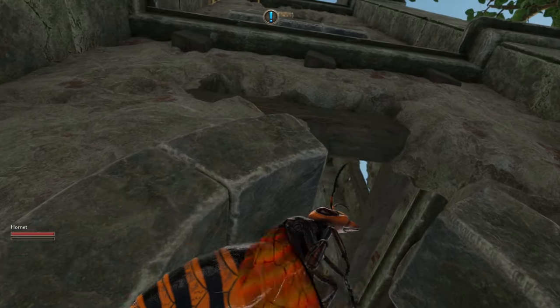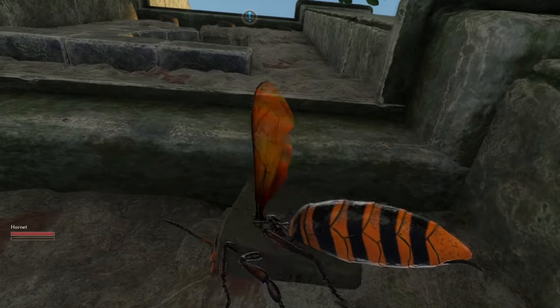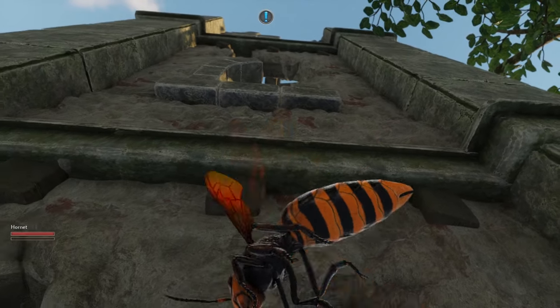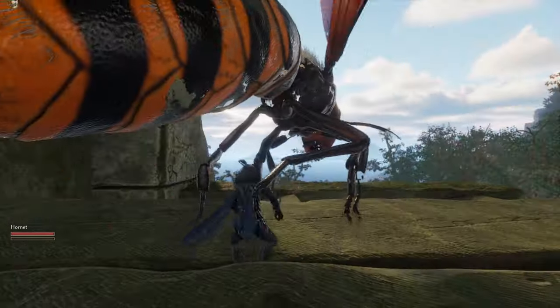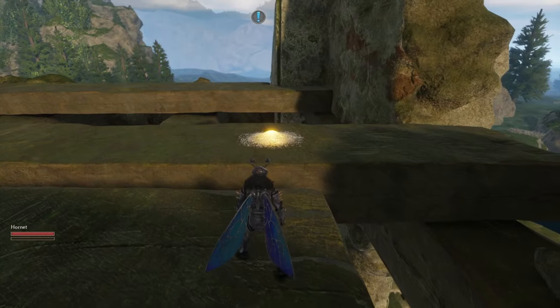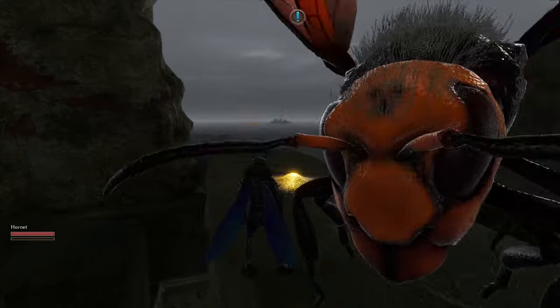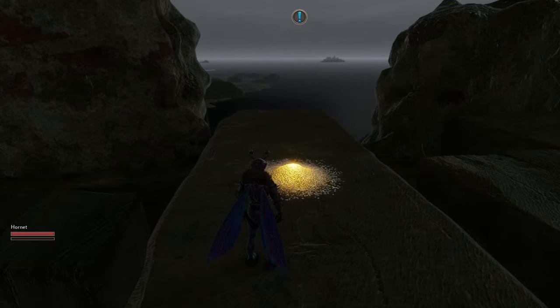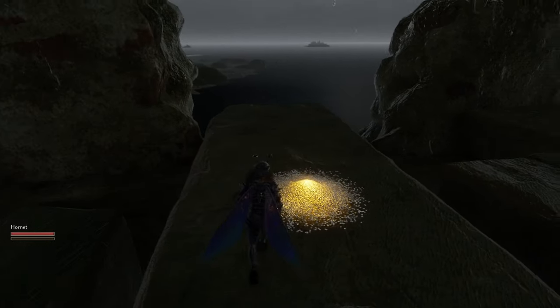Location number two is on top of this big tower, so you probably need a hornet to get up here. I did have a look without one, and even with a hornet you run out of stamina. When you get to the top, be careful because I nearly jumped off. I'd probably advise getting a wingsuit, and take your tame or follow, because he nearly knocked me off. It's really dodgy getting this one — that's location number two.